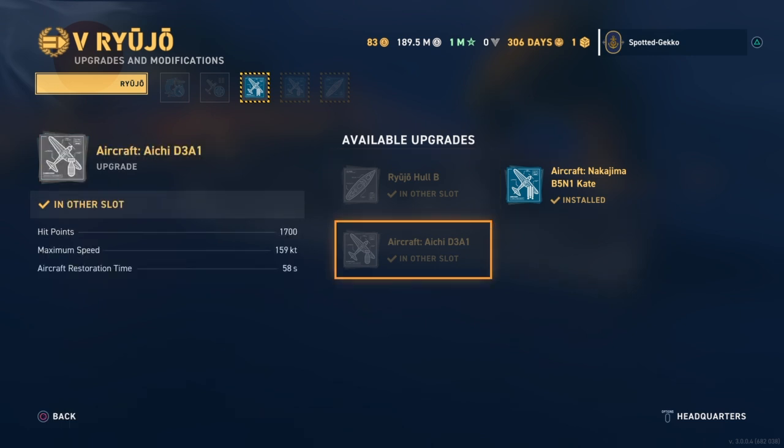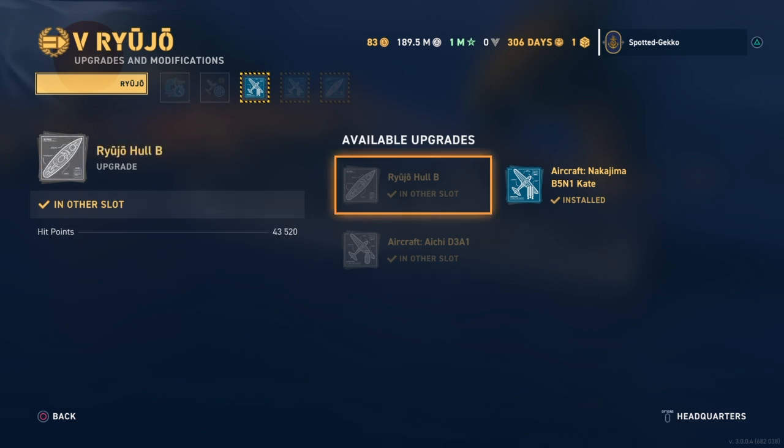For the D3A1 dive bombers — 159 knots, they are quicker than the Rangers, really nice. For the actual hull, 43,000 base hit points — that's a pretty decent hull pool, though we might be able to get that up a little higher.